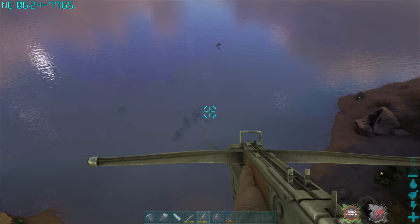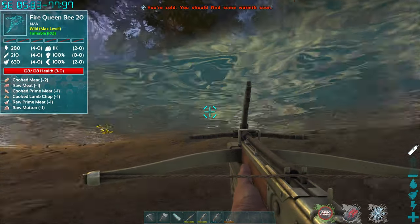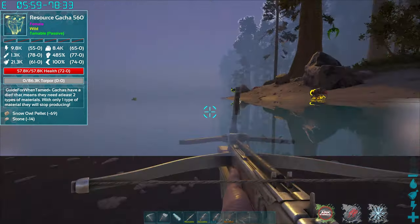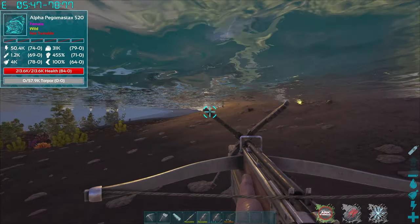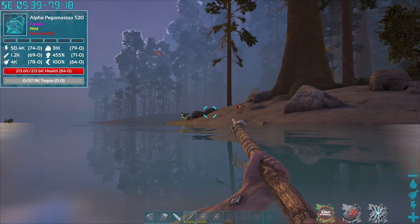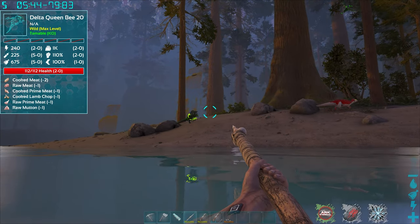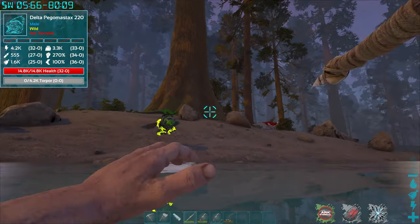We're working on getting ourselves our first delta bee. Unfortunately the beach is very, very dangerous. There's a thylacolio running around wrecking everything. And then somewhere over there there's explosions happening, which I don't even know which dino is doing that, but that is not good. We've got to try and kill this delta bee to get our own version of the bee and go from there. It says he only has 112,000 health - I don't know if that's accurate.